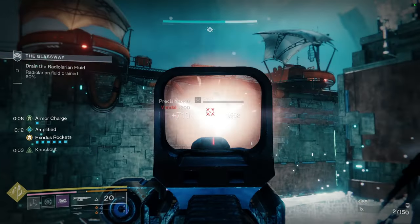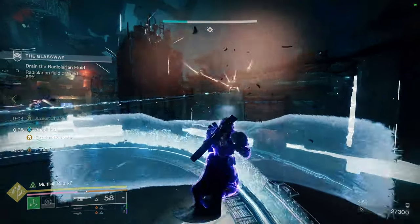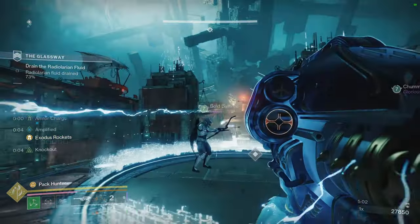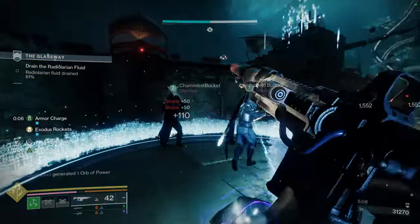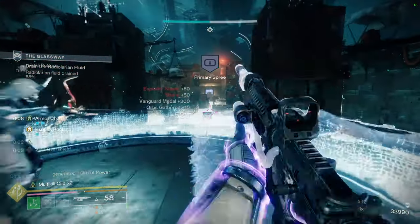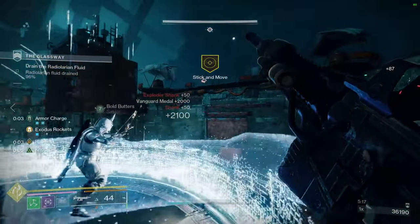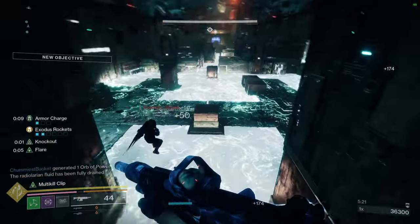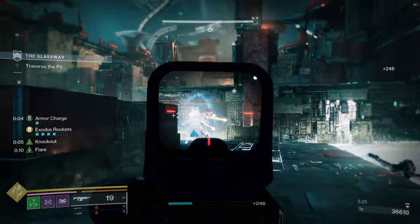Today we're going to be looking at the Sublime set. I do apologize that these are going to be with the white glow on because unfortunately, I think I mentioned this in a previous video, the white glow version is still the base look for the warlock. So they did fix it technically, but the warlocks had a bug where theirs just didn't work. So instead of just doing the non-glow for the hunter and Titan and then the glow for the warlock, I just decided to combine all of them so that it can be equal.